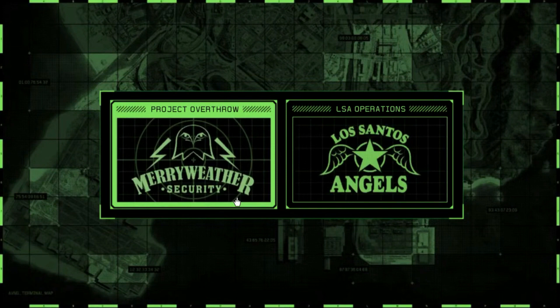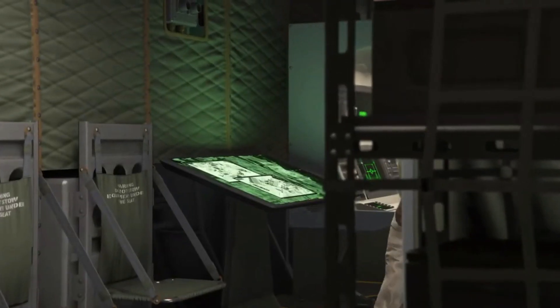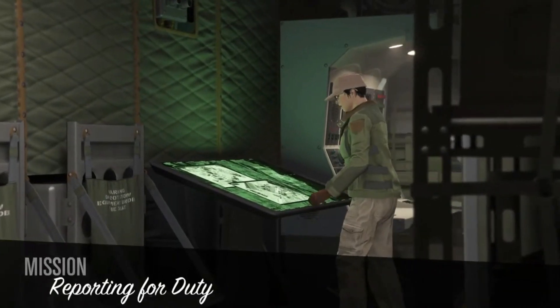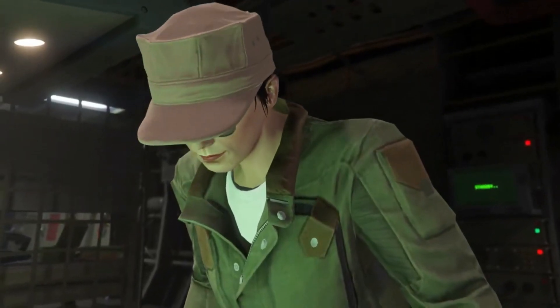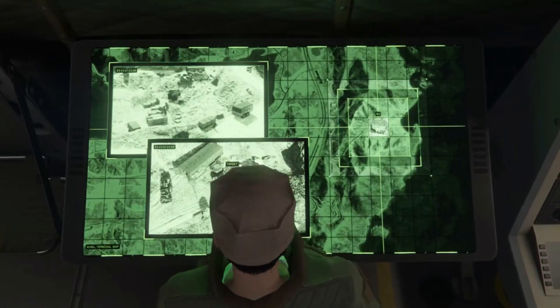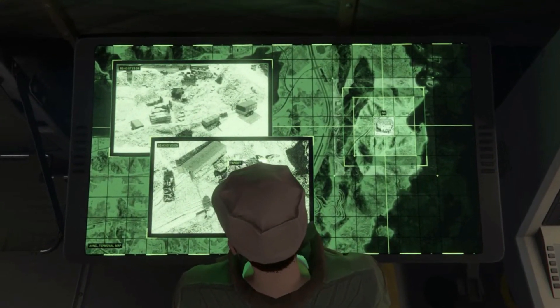Ron can now be called to launch source cargo missions in free mode. Additionally, the setup mission for the smuggler's business can now be bypassed by paying a fee. Other enhancements to the hangar include the addition of a weapon workshop and extra weapon pickups.